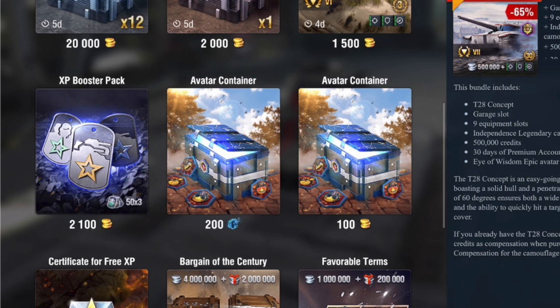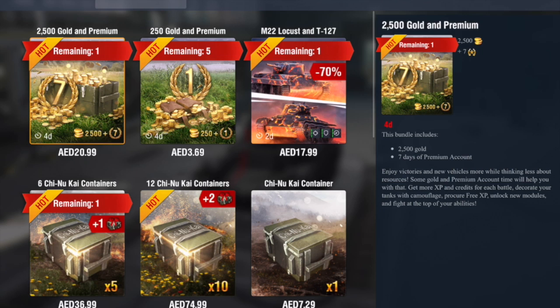Hello again everybody and welcome back to Fujit's Blitz. Now there are many things in this game that you need to have a frontal lobotomy for if you buy them. Booster packs for 2,100 gold is one, and avatar containers for 100 gold is another.